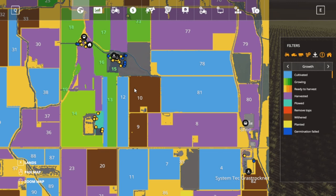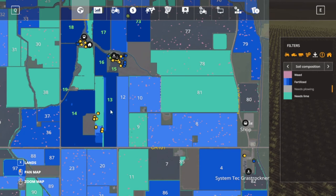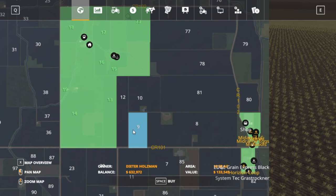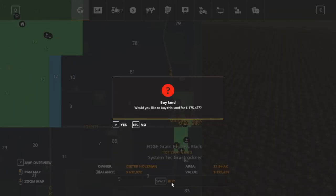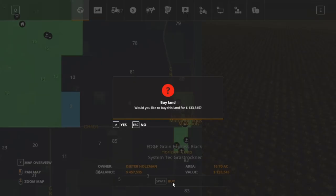All we gotta do is go in there, spray it and plant it. Field 9 on the other hand needs lime - we don't have to plow that, it needs lime and herbicide. Some more grass fields are gonna need lime too. I'm thinking about getting a lime machine out, and also thinking about buying fields 12 and 9. Field 12 is 21.94 acres at $175,000 - not bad. I'm gonna buy that and plant cotton. Number 9 is 16.7 acres at $133,000 - I'm gonna buy that too.